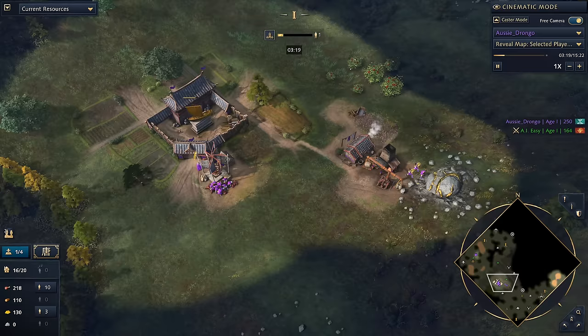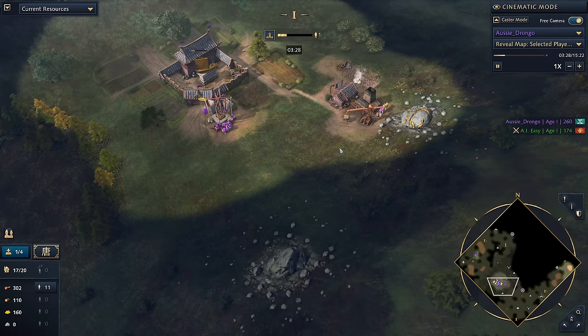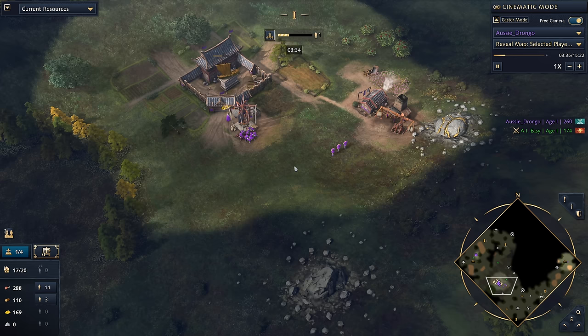Once we've got that, we're going to be moving these villagers — not onto stone, but onto wood. You might be thinking you should send them over to stone, but that's going to be a big mistake. The reason why is because if these villagers go onto stone, they're not being supervised by the Imperial Official.